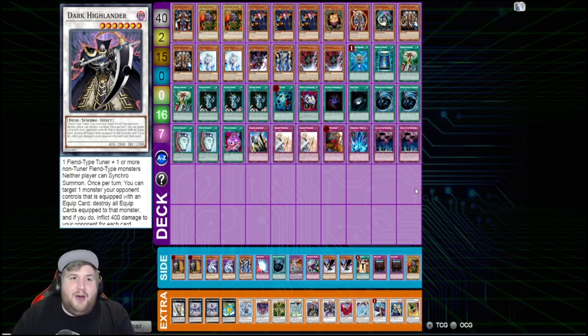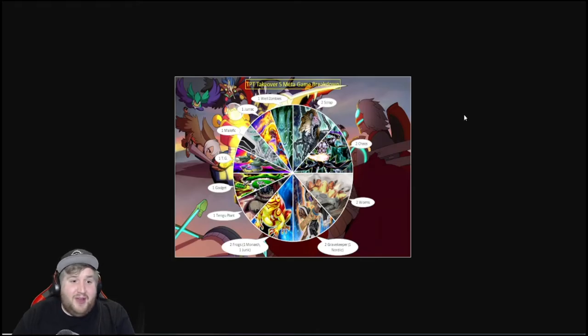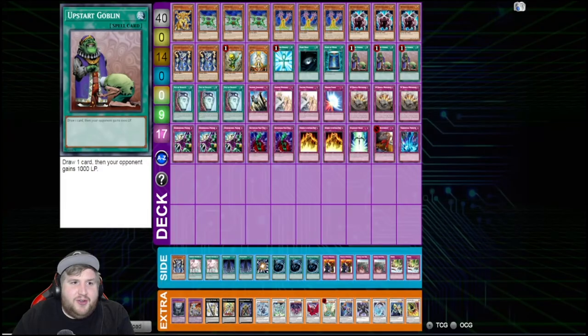Now we'll look at Tengu Plant Takeover. I was unable to participate or stream this event, which is kind of sad. The meta breakdown showed quite the diversity: two Scraps, two Chaos, two Worms, one Gravekeeper, one Nordic Gravekeeper — we'll get to that — two Frogs, one Monarch, one Junk Doppel Frogs, Tengu Plants, one Gadget, one TG, one Malefic, one Jurrak, and one Psychic Zombies.